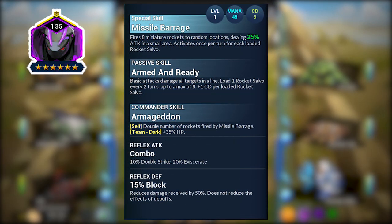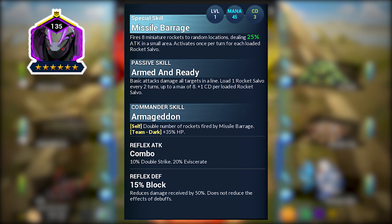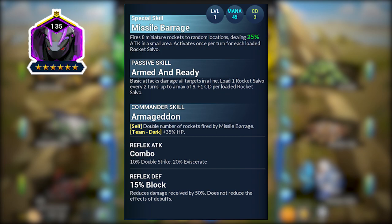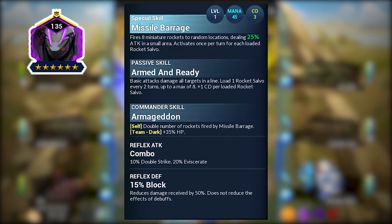The dark form, or the Annihilator, has the following skills. The special skill is called Missile Barrage: fires eight miniature rockets to random locations dealing 25 attack in a small area, activates once per turn for each loaded rocket salvo. His passive skill is Armed and Ready: basic attacks damage all targets in a line, load one rocket salvo every two turns up to a max of eight, plus one cooldown per loaded rocket salvo. His commander skill is Armageddon: double the number of rockets fired by Missile Barrage, and for a team of dark units, 35 HP. His reflex attack is Combo and reflex defense is 15 block.